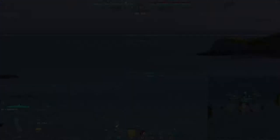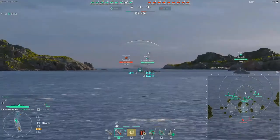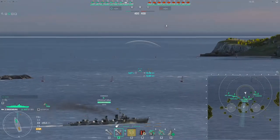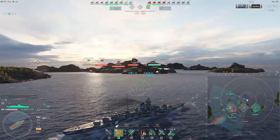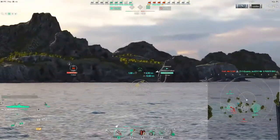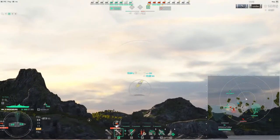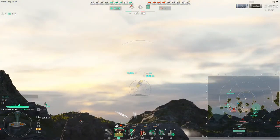If you zoom out two or three notches, all of a sudden your camera will jump a little bit and you're very free to move up and down. You want to go exactly to that setting so that you can look into the sky. Then the next thing: completely ignore what's going on on the big screen and only focus on the bottom right corner — your minimap — and particularly on the small white circle that indicates where you're aiming.